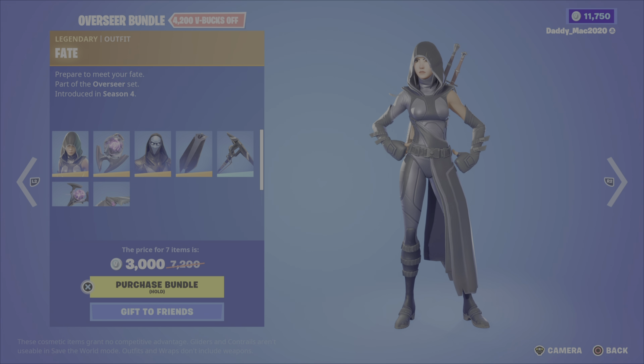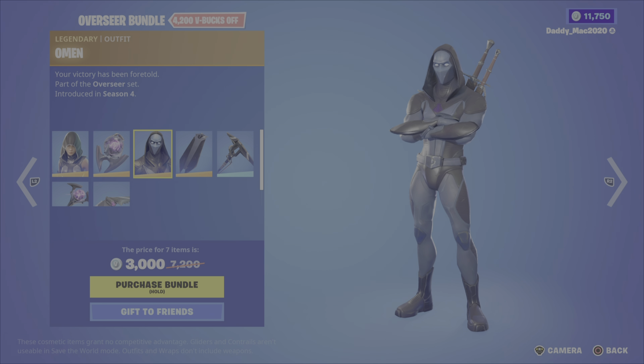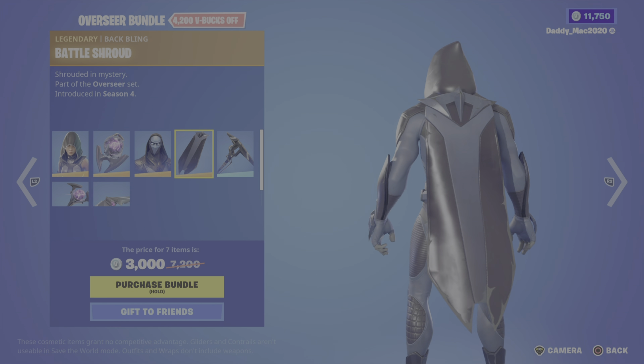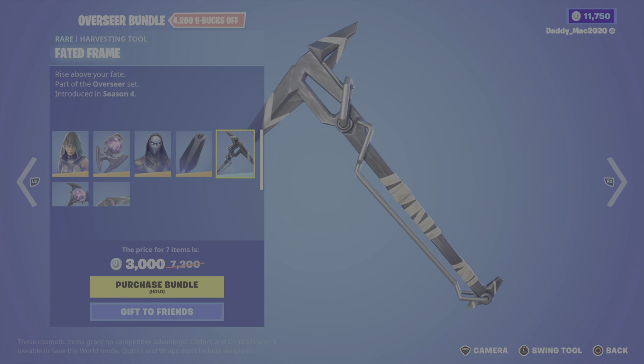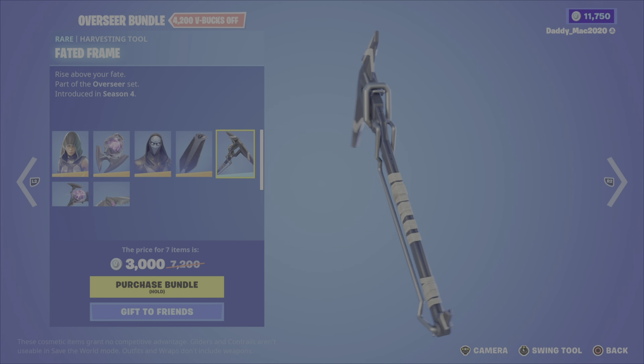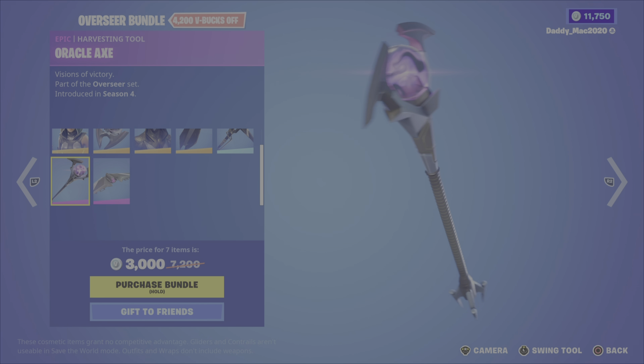We've also got the Overseer Bundle. This includes the Fate outfit from Season 4, the Ominous Orb back bling, the Omen outfit — I like the Omen outfit, I think it looks cool, like the mask and the colors — and it comes with the Battle Shroud back bling, which also looks sweet with that outfit. The Faded Frame pickaxe is pretty nice; I'm not a big fan of that metal piece that comes off it. Then we have the Oracle Axe pickaxe and the Split Wing glider. It's a pretty cool bundle for 3000 V-Bucks, or you can pick up the outfits, pickaxes, or glider individually.